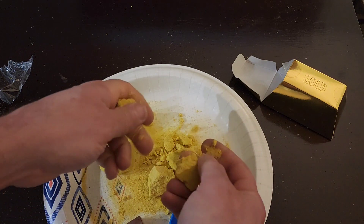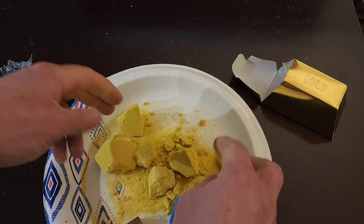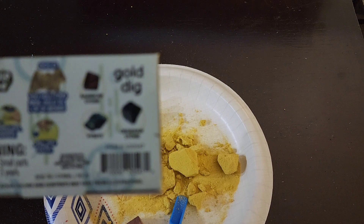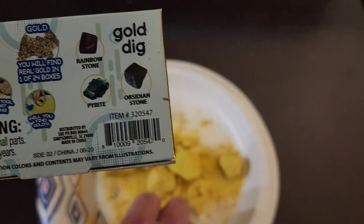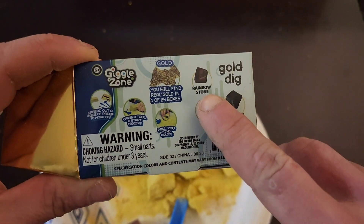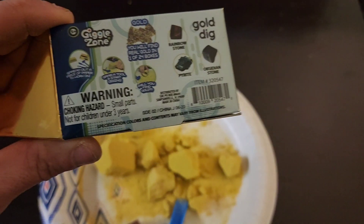That is Gold Dig — the gold bar. It was kind of fun. There's a 1 in 24 chance of getting actual gold. You can get pyrite, obsidian, rainbow stone — which is what I got — and actual gold. But that is Gold Dig. Thanks for watching, I'll see you next time.